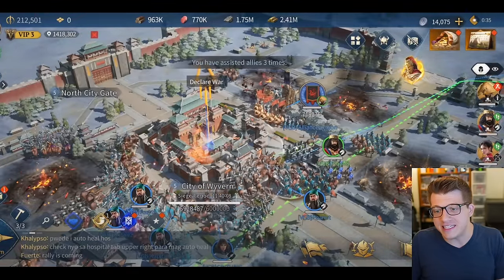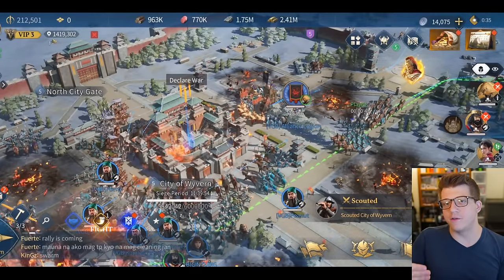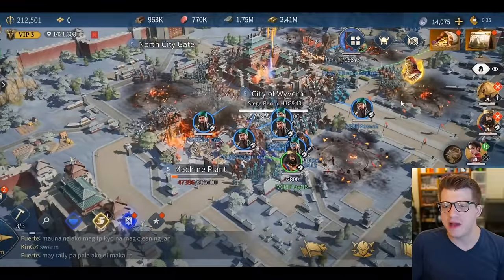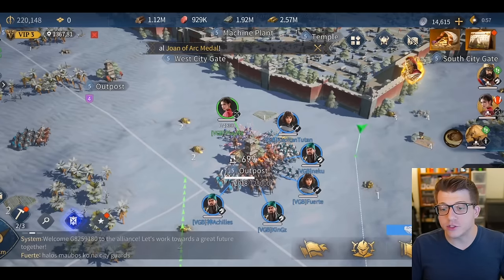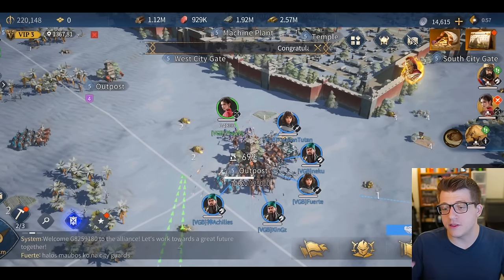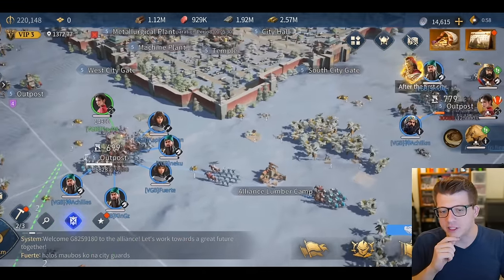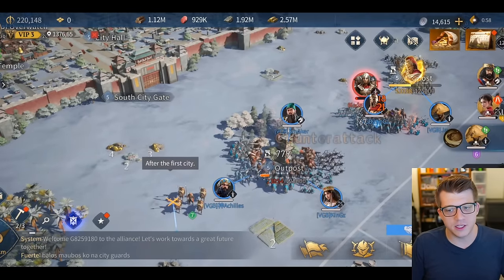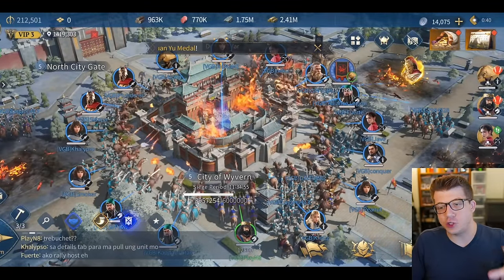From start to finish, this city siege took about 40 minutes with a well-coordinated alliance going up against first-time PvE content. A city siege against an actual alliance that owns the city could take even longer, with massive epic battles competing for control of a capital. These big siege battles will be very important for alliances that want to control their kingdom.